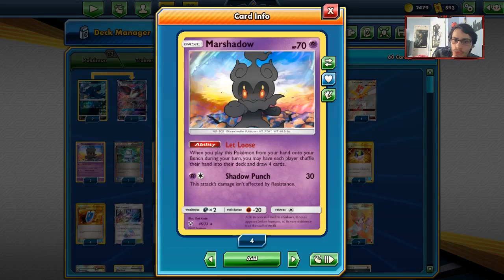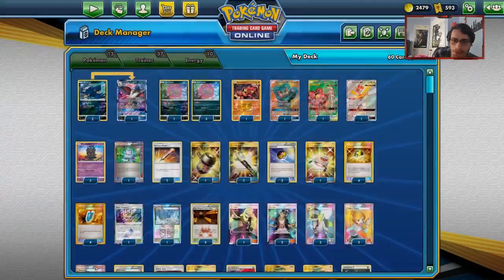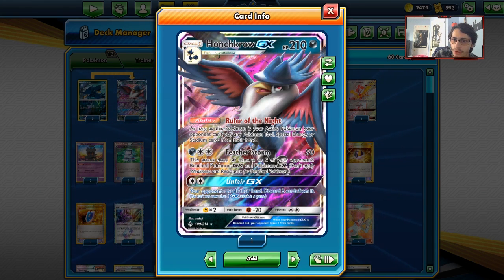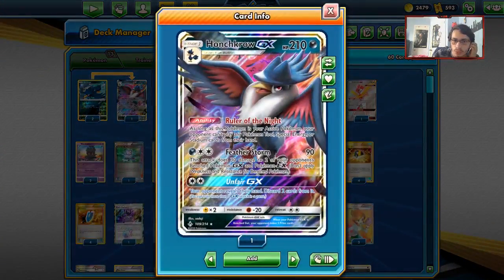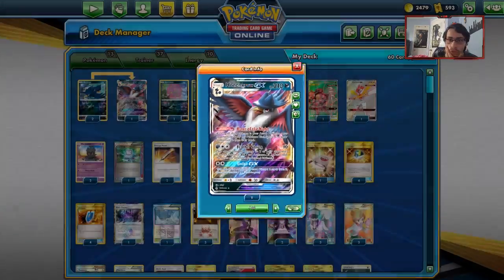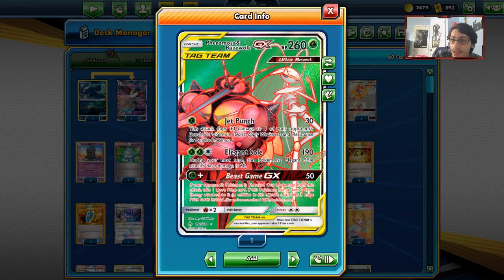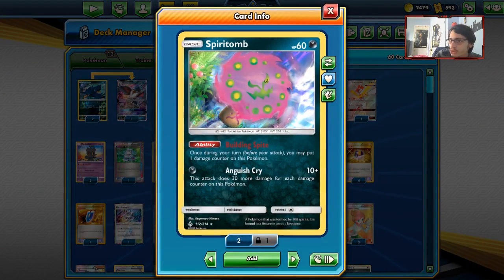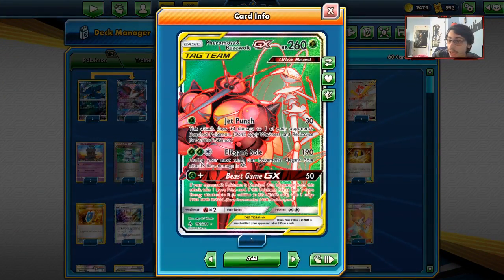We play two copies of Let Loose and Unfair GX to disrupt the opponent's hand. Let Loose combos well with Level Ball. If you Let Loose them to four and then Unfair away two good cards, they're sometimes stuck with nothing. Kartana can use Slice Off to help with Rule of the Night, and Buzzwole GX's Beast Game is for late-game easy prize grabs.